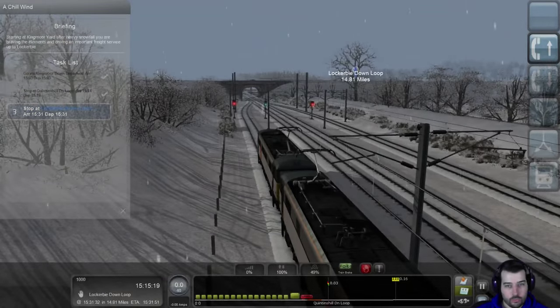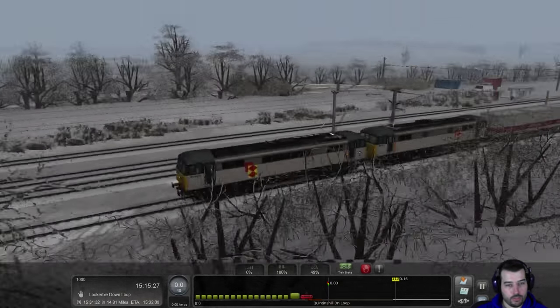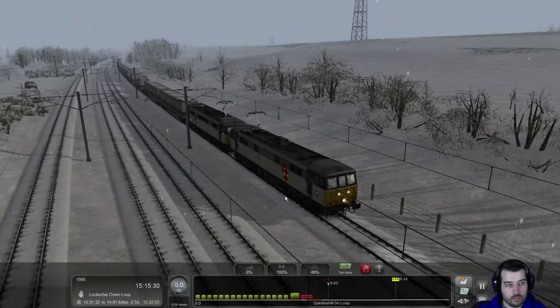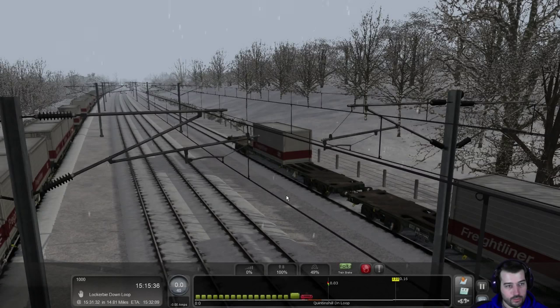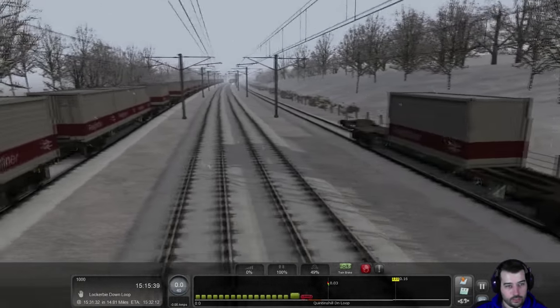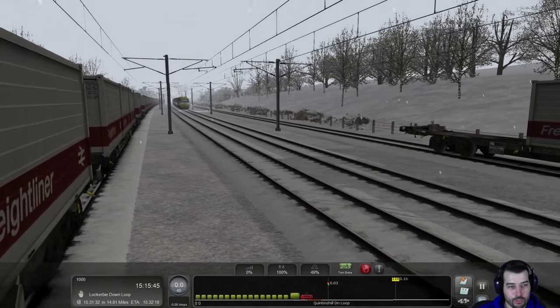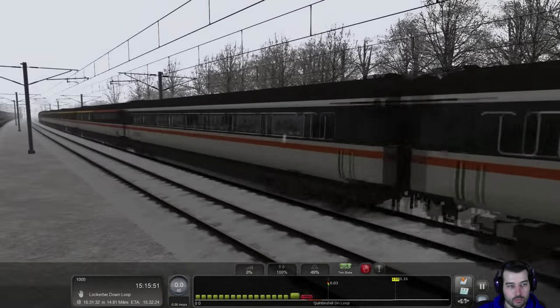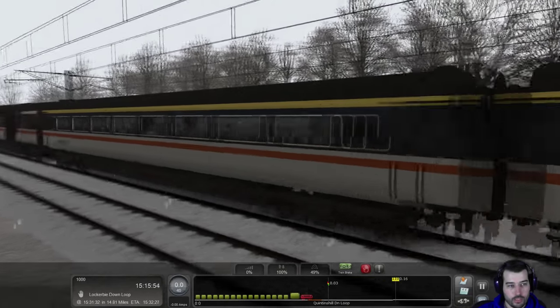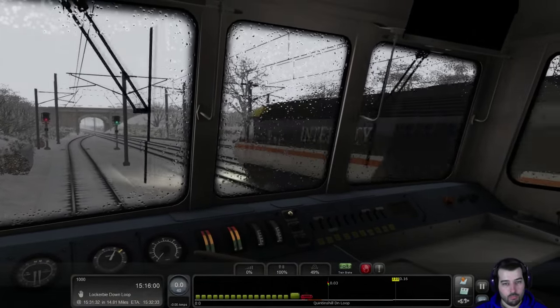So the next section is 14.8 miles long — that's a pretty good distance, to the Lockerbie Down loop. I see something — oh God, let's get in! Yes — this scenario might actually work. That looks like a high-speed train right there, transporting passengers. So that's what we were waiting on — it has to be. There it goes.